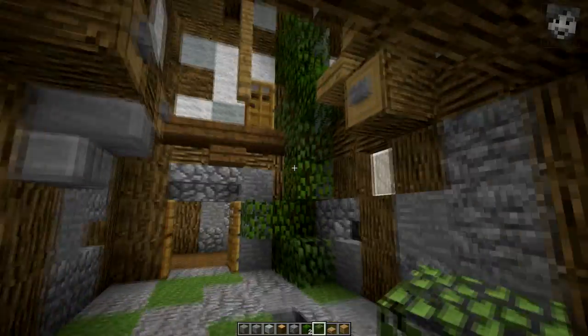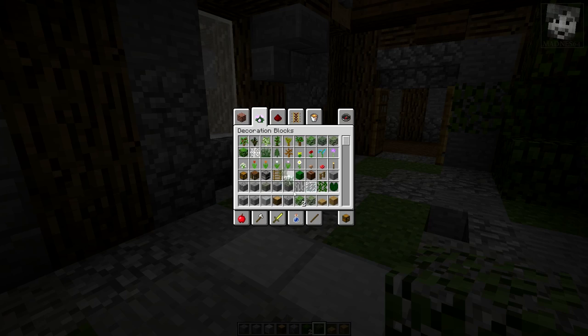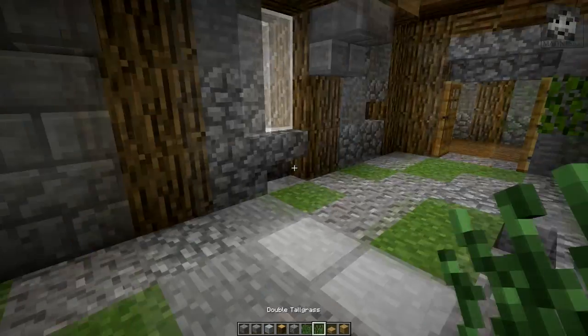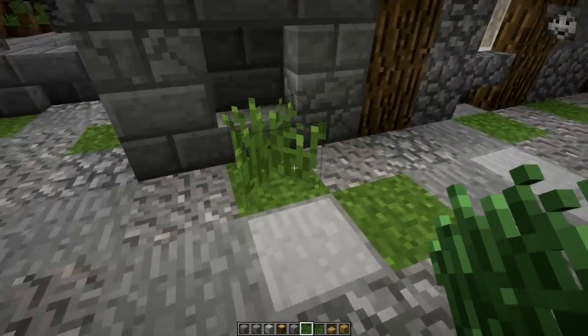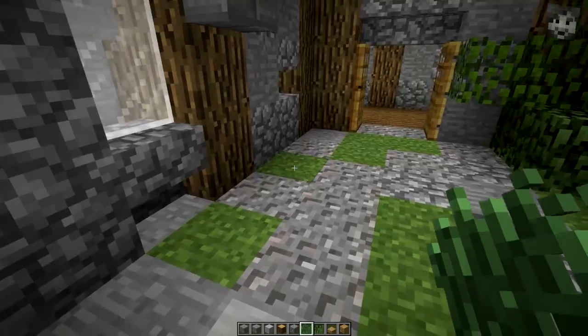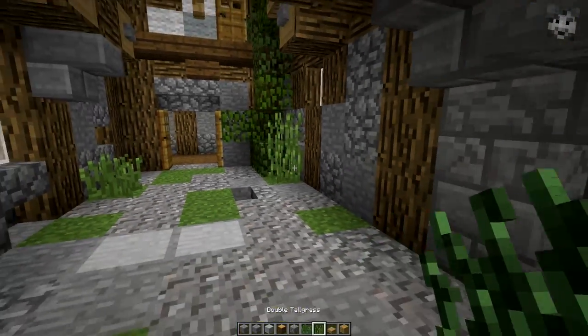Now I'm taking grass — something I didn't do with the previous buildings. I'm not placing tall grass on every single grass block, but on some it can be nice, especially on the sides. Maybe here even the double tall grass — just to have a little bit of greenery, which is very important for a city.